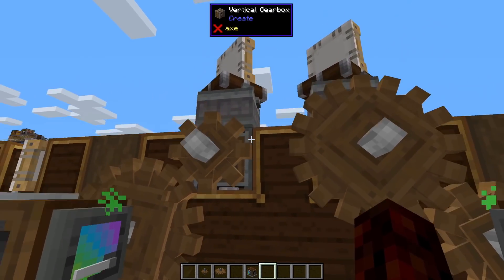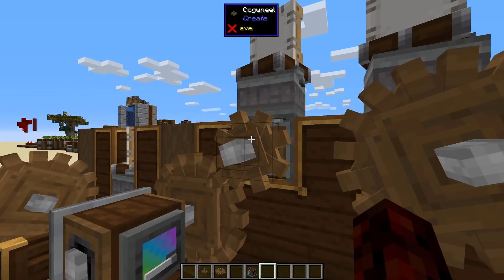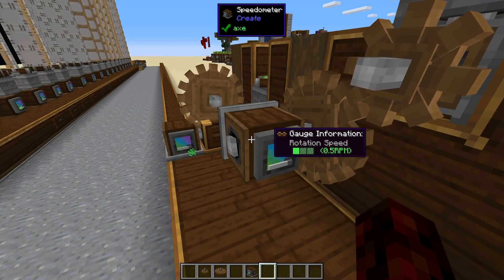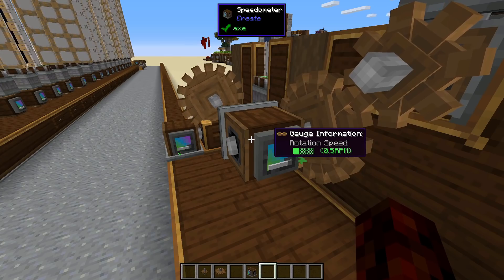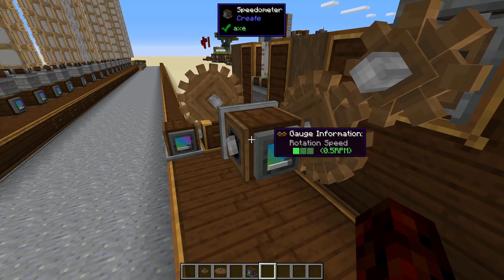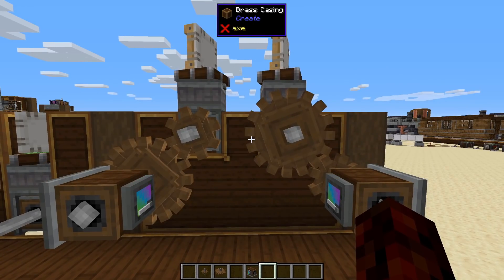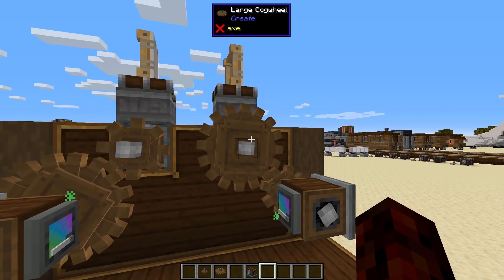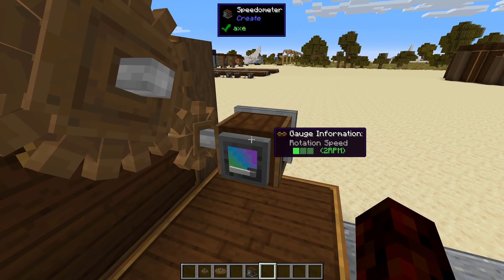So if you have your machine hooked up to your power and it says it's overstressed, we can do something like this — it'll basically half the speed of your machine but double the power. So if you're just a little shy, you can just throw this together and keep your machine running. Now if you have more than enough power being generated and you want to speed up your machine, you can use a big cog going to a small cog and that'll double your speed but half your power.